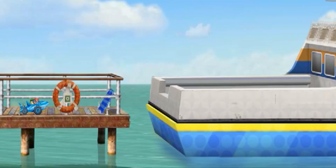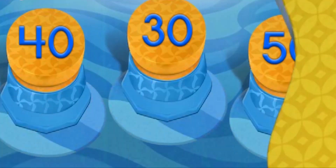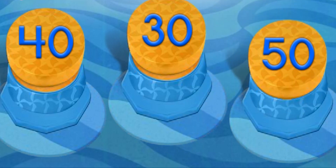We made it to the dock, but look — the ferry boat is leaving! We need to give Shark Car the biggest boost possible! The numbers on these buttons are 40, 30, 50. Use your mouse to click on the button with the largest number! Great! You found the largest number — 50!